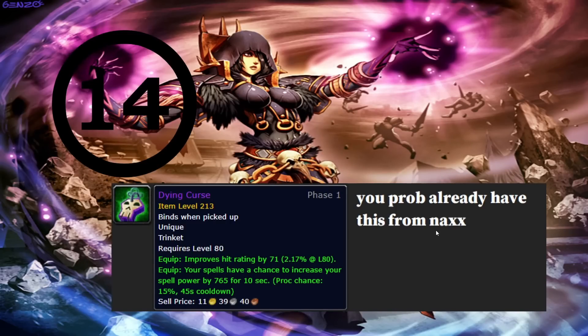Last for 25-man is Dying Curse. This is the final 25-man BIS item — you probably already have it, but I wanted to list it. The next items are 10-man. Loot priority usually doesn't go into 10-man the same way. Make sure you have Dying Curse if you're using my build — double proc trinkets are important, and early on before getting other pieces you'll be slightly under hit cap and will want this hit rating.